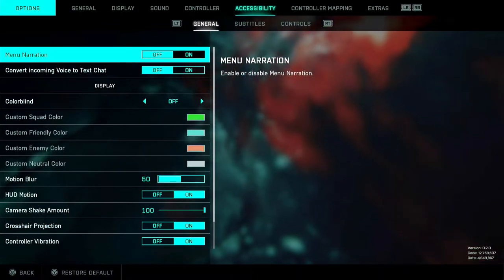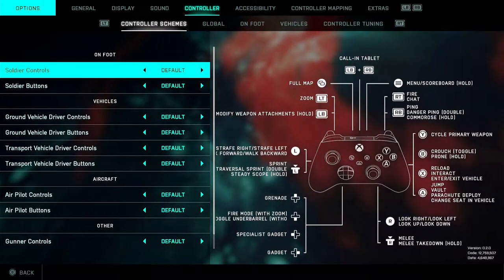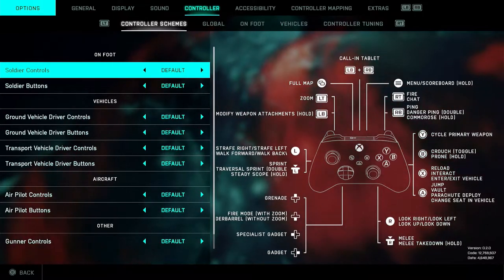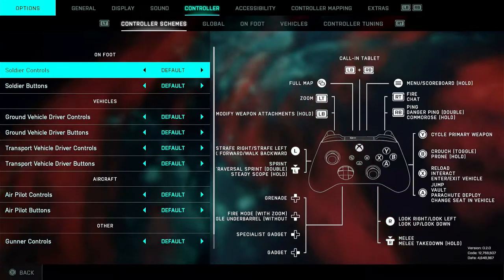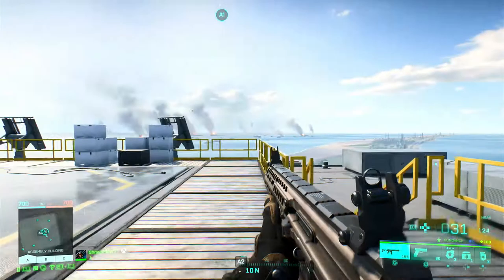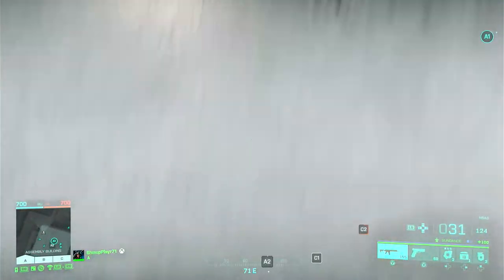Just checking my controller — I'd actually forgotten how to open up the wingsuit. It's just A to deploy, like a parachute, except you have a wingsuit instead. I didn't want to go splat onto the ground, so I thought I'd better double check.